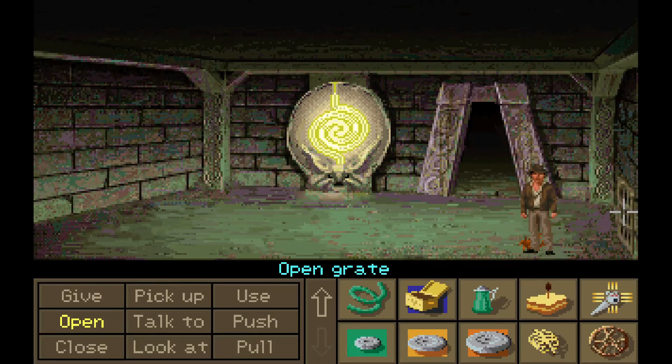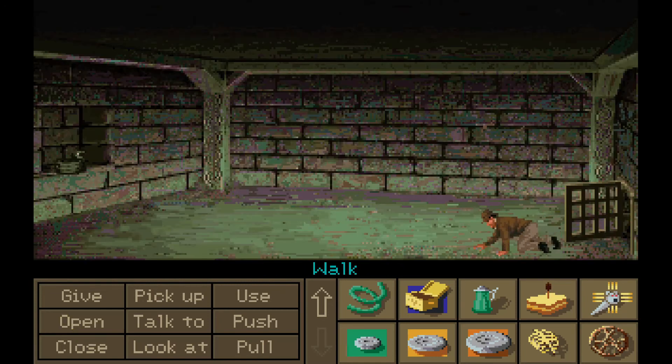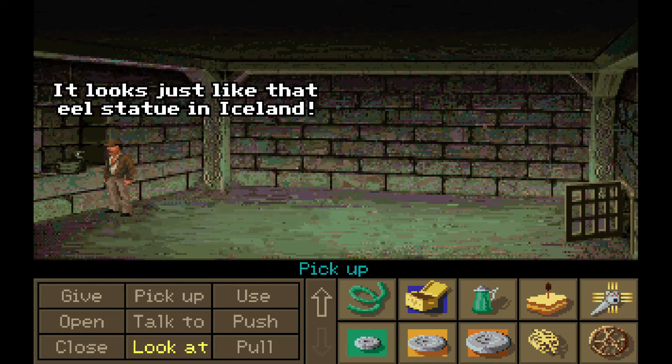Here's another room with a grate to crawl through. And hey, this looks familiar — it looks just like that eel statue in Iceland.